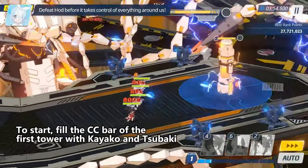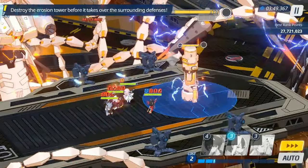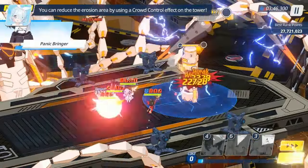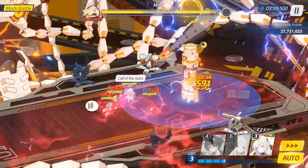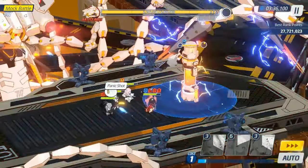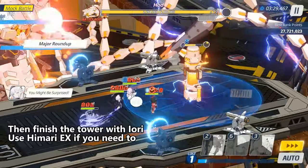To start, fill the CC bar of the first tower with Kayako and Tsuboki. Then finish the tower with Iori. Use Imari X if you need to.